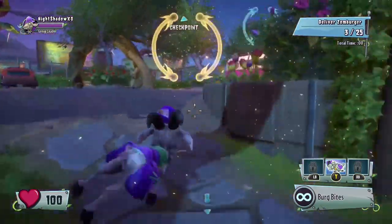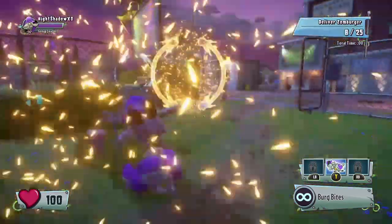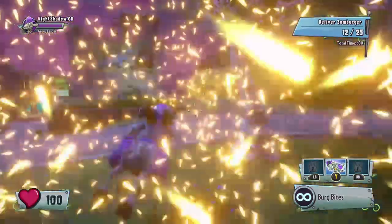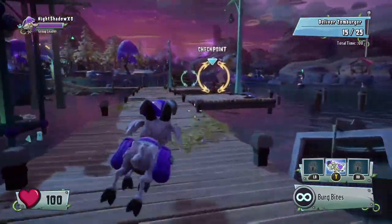I finally got it to work. It's a pretty simple glitch. All you want to do is, when you're about to hit 20 seconds, dash right through the point. Then use the total time right there next to your delivery mission. All you want to do is just complete this.